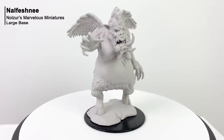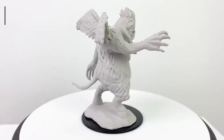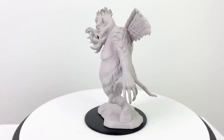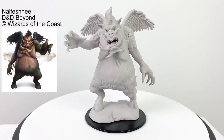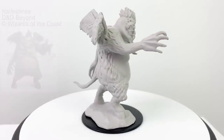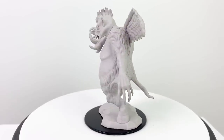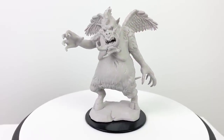We've reviewed a couple of Nalfeshni demons here at the Gallant Goblin, and with good reason — Nalfeshnis are remarkably challenging monsters. While they look like big brutes with undeveloped wings, they're actually highly intelligent, with an intelligence score of 19, just a bit under Elminster and Strahd von Zarovich. Their wings allow them to fly into battle, and they can also teleport once per turn. They have a ton of resistances and hit like a truck. CR13 stat block in the basic rules.